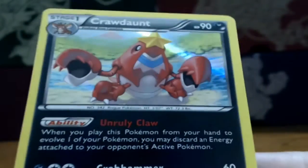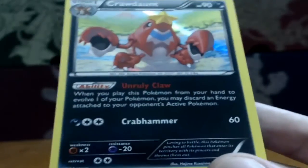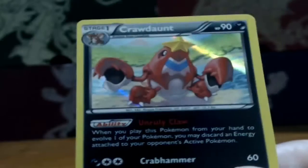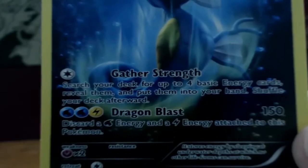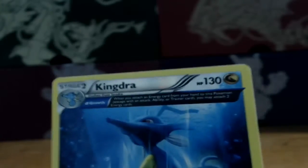So in five packs I got one holo and one card that I needed. Swampert's not bad - when you play it from your hand to evolve one of your Pokemon you may discard an energy attached to your opponent's active Pokemon, pretty much used for energy disruption decks. I got the Kingdra ancient trait - normally a holo, just a reverse here - with Gather Strength and Dragon Blast. It has the Growth ancient trait to attach more than one energy a turn. If you enjoyed this video hit like and subscribe!